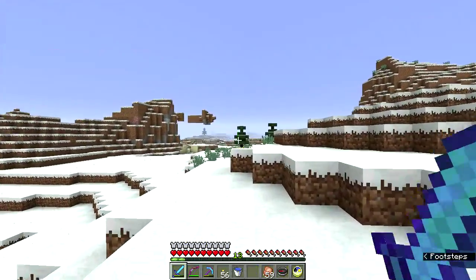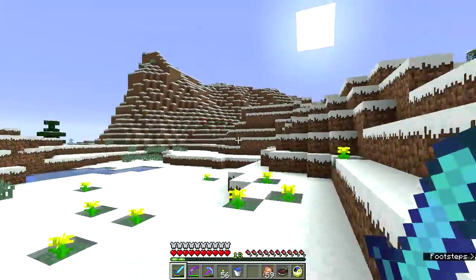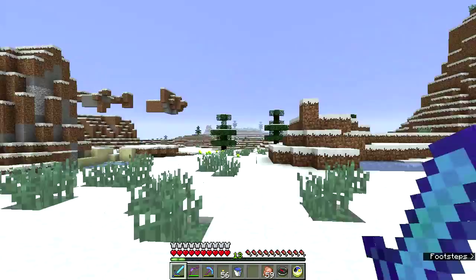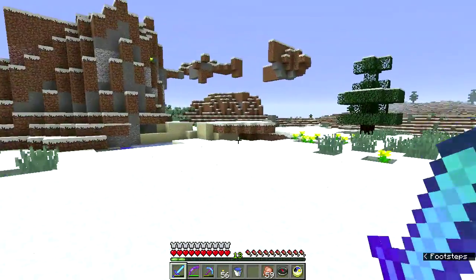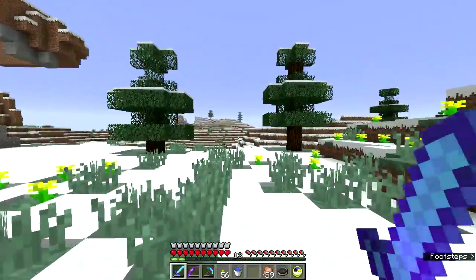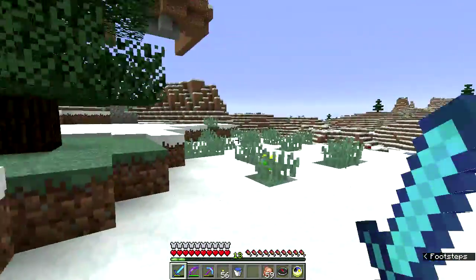Ice Plains. So this is the area where the igloos exist, or where they generate. Just have to wander around. It's starting to get dark, so we'll need to find either an igloo soon, because they have beds in them, which is kind of cool - or I'll just pop down the bed that I'm carrying and sleep in that.